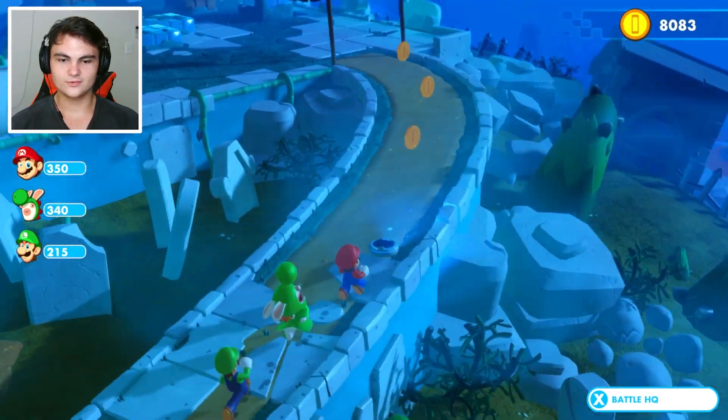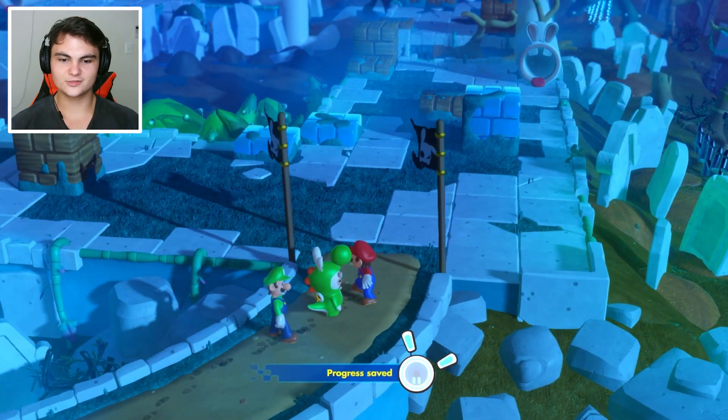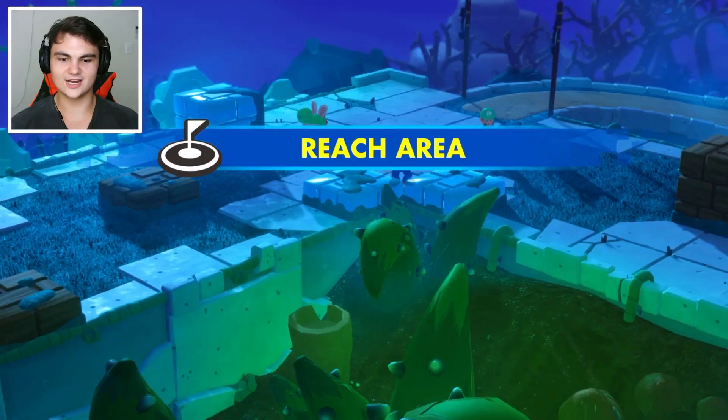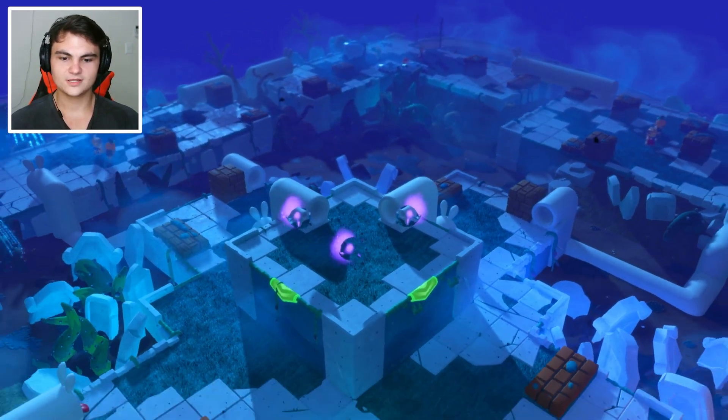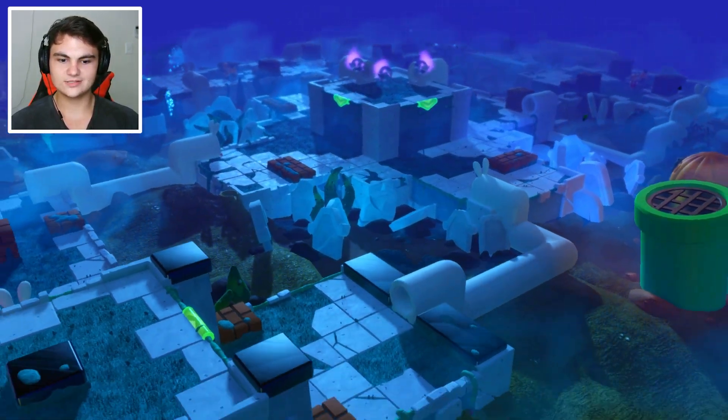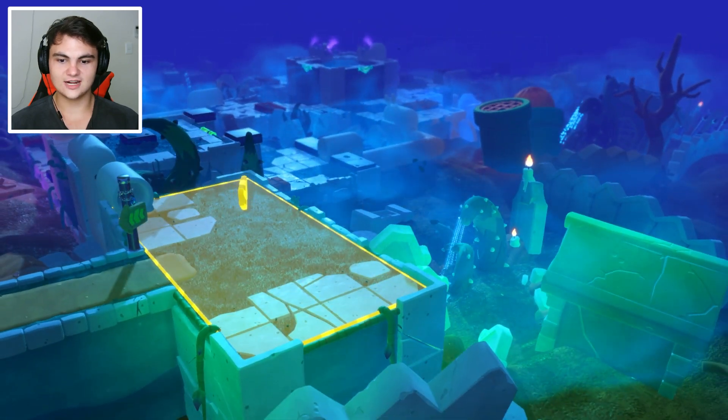Let's go — we're going to the clock tower. Is it a reach area? It's a reach area. Okay, so who can move the furthest? We're going to want to use itchy feet. We've got some boos up there — they'll send us back to our spawn. Wow, this is huge. We need to get up there.